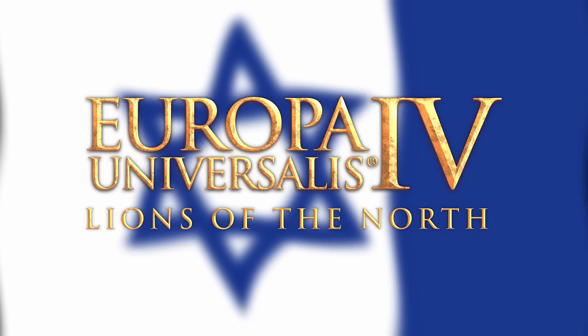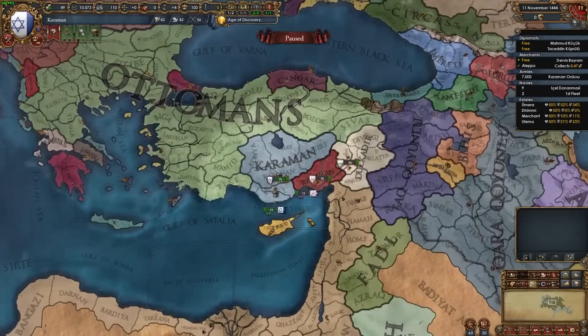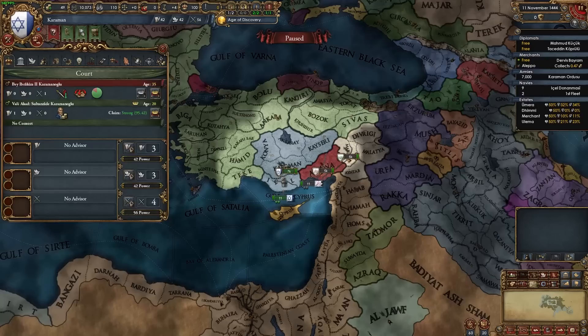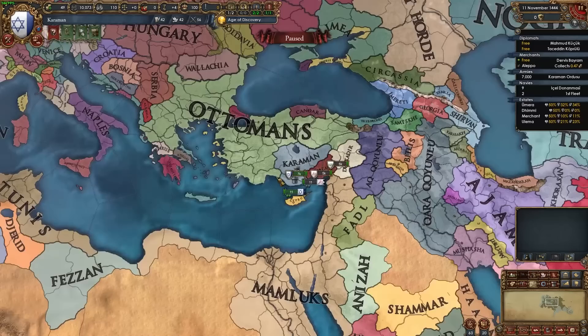Hi everyone and welcome to today's video where we're going to be doing a guide for Karaman for EU4 1.34, Lions of the North. Karaman is a nation that starts off in Anatolia — we're one of the four Anatolian Beyliks at the start of the game and we are in an extremely difficult position, trapped between the Ottomans and the Mamluks, with only an opportunity to fight smaller nations like Ramazan and Dilkadir, which often ally the Ottomans or the Mamluks. Paired with a horrible 0-0-1 starting ruler, 100 starting AE, and no unique missions, Karaman is one of the most difficult starts in 1444.